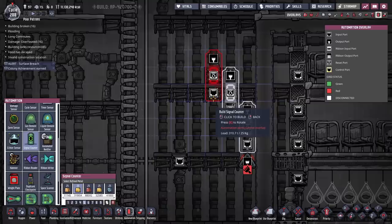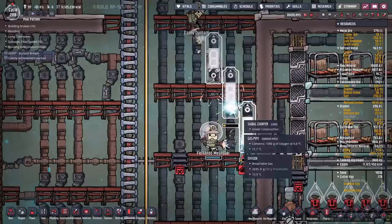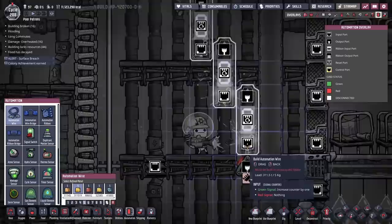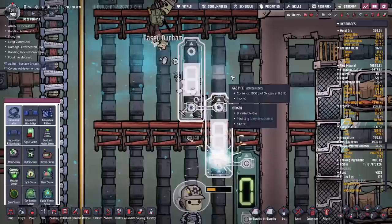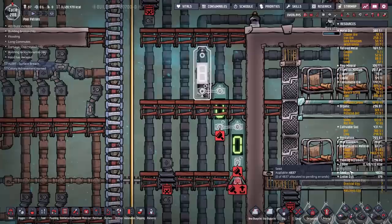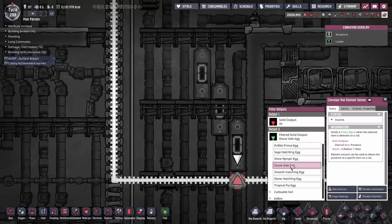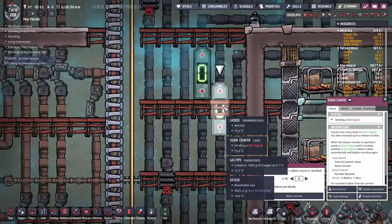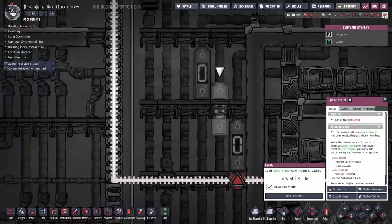We'll use three of these signal counters. We only need two realistically, but I'm going to stick in an extra one just to be sure. We can use lead for the wires. This wire connects up to that one, then the output of this connects to the input of the next one, and so on. We're going to set all three of them up the same way — put them on advanced mode and set them to nine. We set a conveyor rail element sensor to detect shovel legs. If a shovel leg is detected going across here, it sends out a green signal which causes the counter to increment by one. Once this hits nine, it sends a pulse to the next counter, telling it to increment by one, and resets itself to zero. So we just have a crude counter.